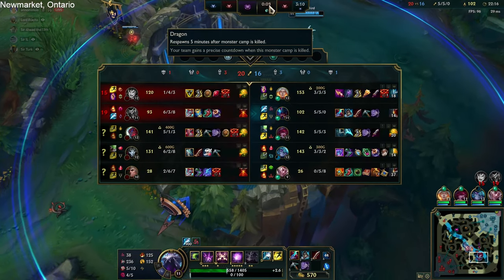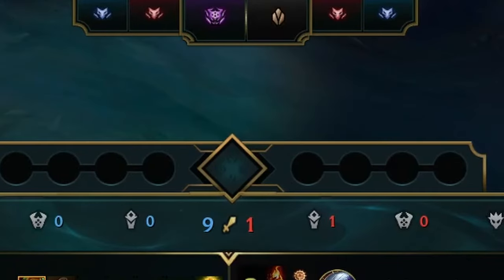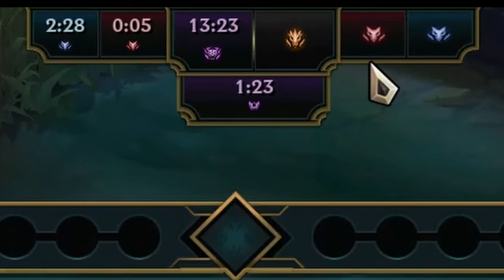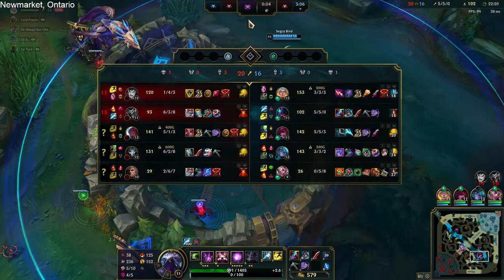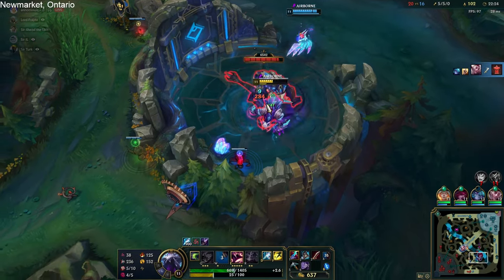Most of the time it's going to be a normal dragon icon — water, fire, air, earth, and Chemtech. But on rare occasions, you might find a different icon instead, which I believe to be the new dragon soon coming to the rift. The fact that this bug exists tells us that Riot is messing around with the drakes, which in short means we can expect a dragon update in the coming months.